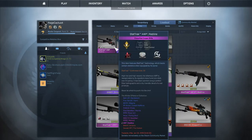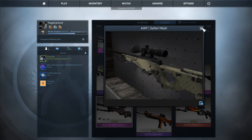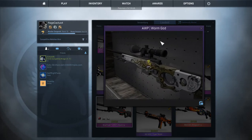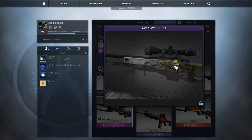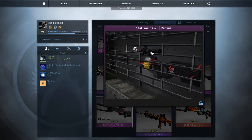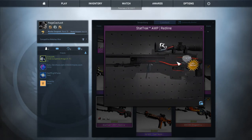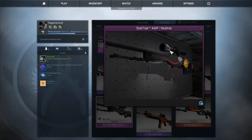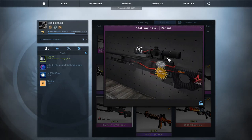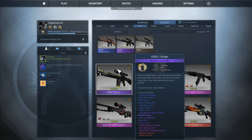For the AWP, I just got one a few weeks ago with Christmas money. I also have the Safari Mesh which was one of my first guns, and the Worm God which I hated for the longest time. I kept forgetting to get an AWP skin and finally decided to invest some real money and got this — it's a stat track with 22 kills so far. It's literally awesome. I love these two stickers — at first I thought they'd look horrible but when I inspected it I was like 'wow that looks amazing.'